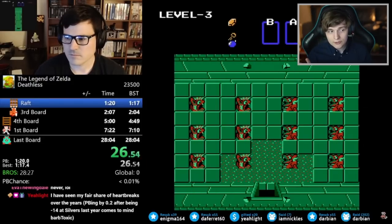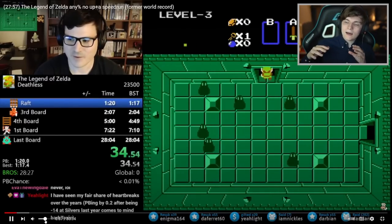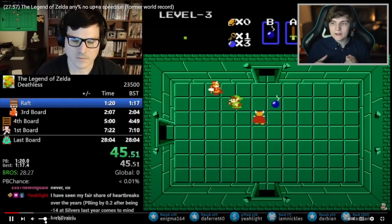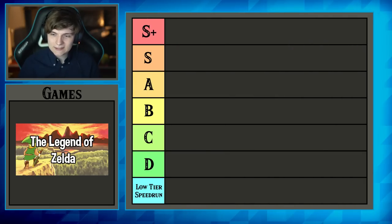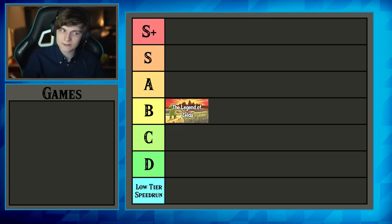These speedruns are also very strict when it comes to specifically which enemies you kill, because there is a set pattern of how all the drops function in the game — which drops will be bombs, which ones will be rupees, etc. So they're very particular about exactly which enemies they kill and when. There is some depth you don't understand on a first watch that is interesting about Zelda 1. But I still think it is a fairly basic speedrun — pretty much a very clever casual playthrough, not too glitch heavy. I'd rank Zelda 1 somewhere in B-tier.